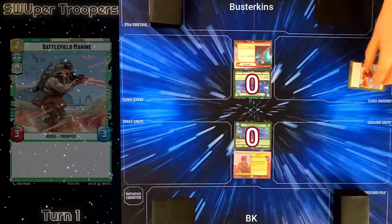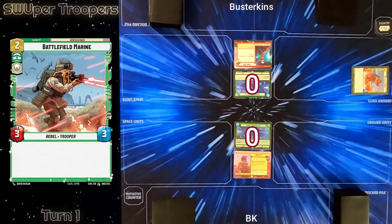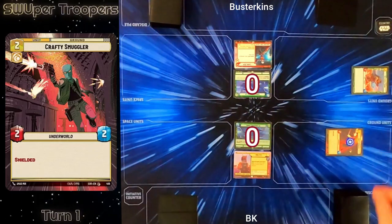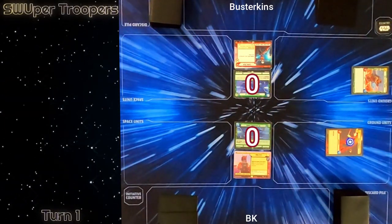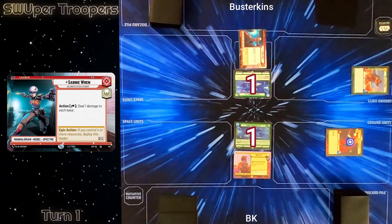Busterkins won the die roll so he's on the initiative. His first action is to play Battlefield Marine — a vanilla 3-3 that only costs two, so good. I play Crafty Smuggler as my first action, a 2-2 that has a shield on it. He then activates Sabine Wren in the leader zone so we both take one damage to our bases.